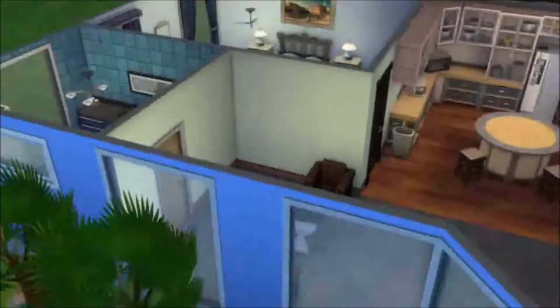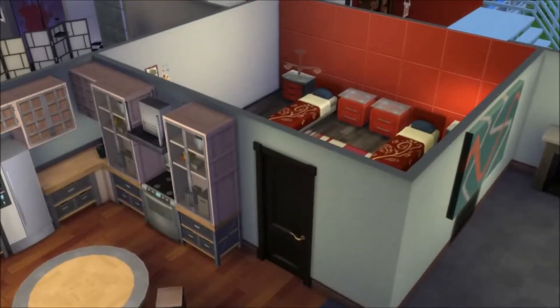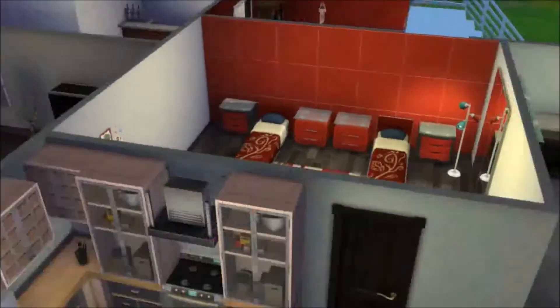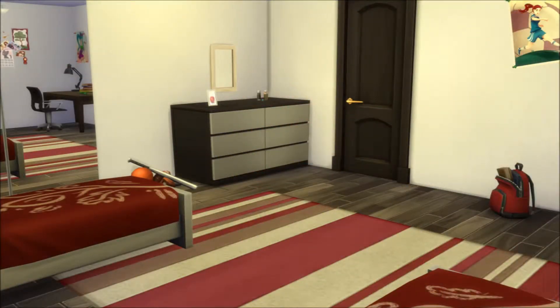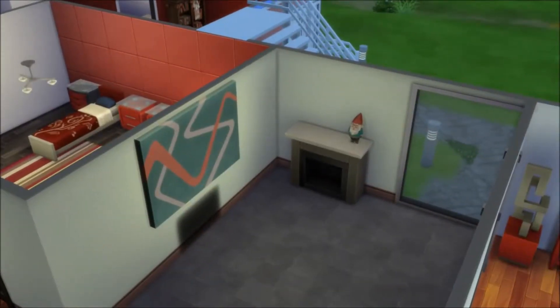And then on the other side of the house we have the other bedroom, which is more of a children's bedroom. It can definitely be changed if you wanted to after you downloaded the house. I decided to use it as a children's bedroom — that red and almost cream color — so you've got all of your little tchotchkes in there and enough space to do everything.